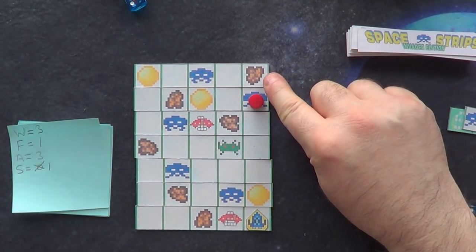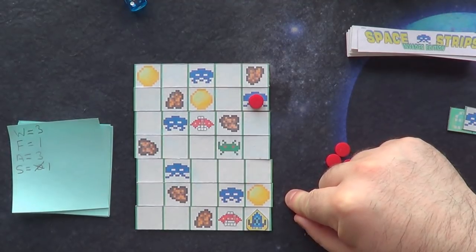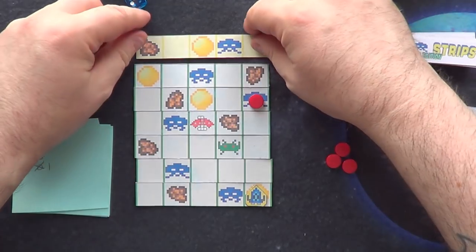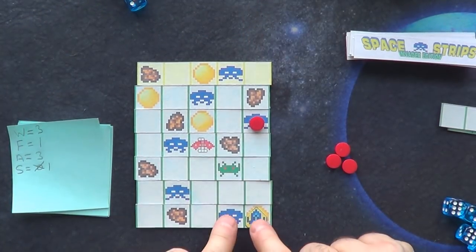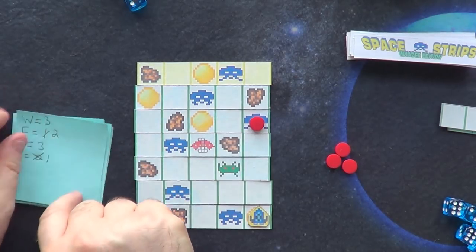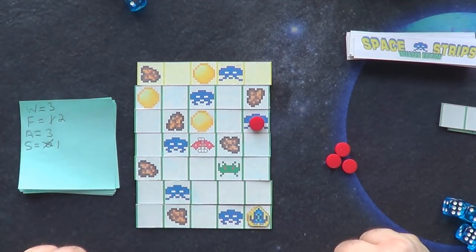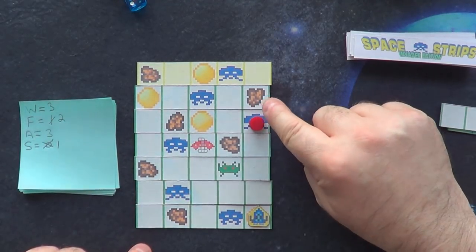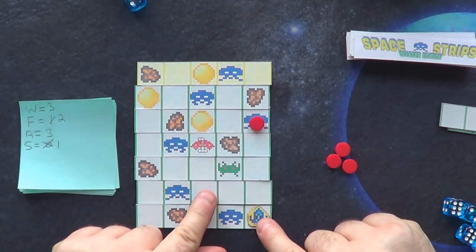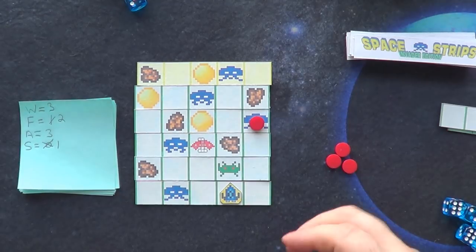I don't have to shoot the asteroid, so I'll just move forward one. The strip comes away, the next strip comes out — yellow! We can upgrade. I think I'll upgrade my firepower, so now my firepower is two. I don't want points for asteroids, so I'll move forward one and across one. You always move forward one and then optionally left or right. Another strip comes out.